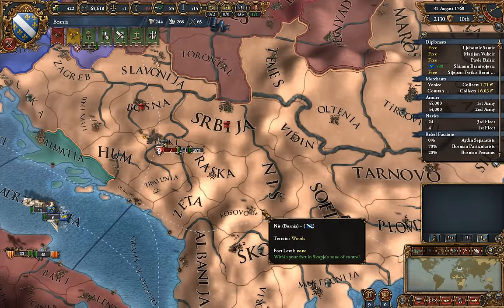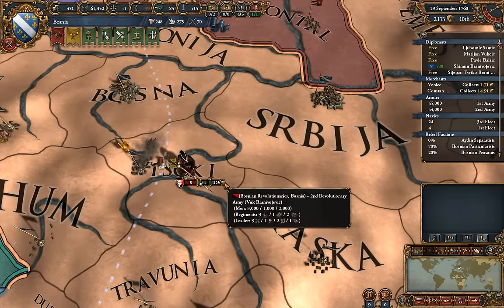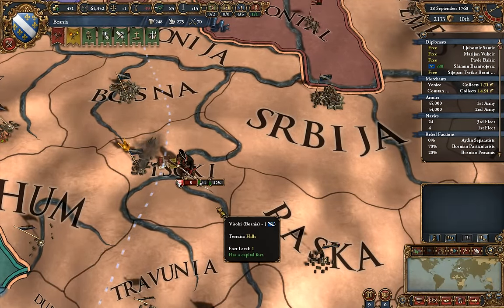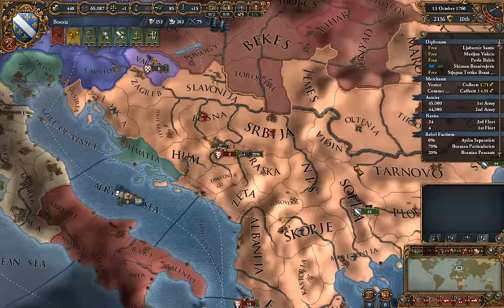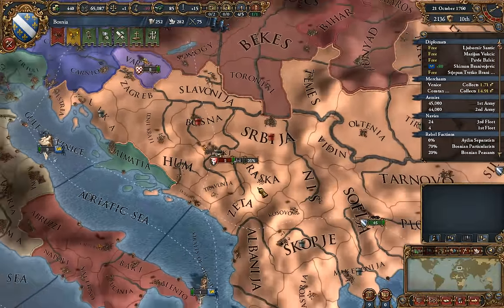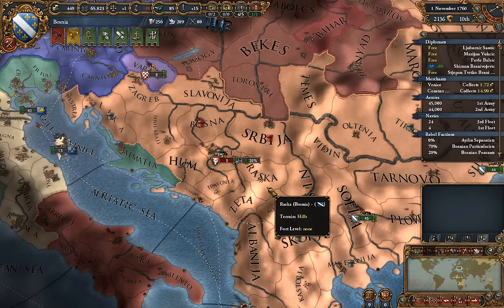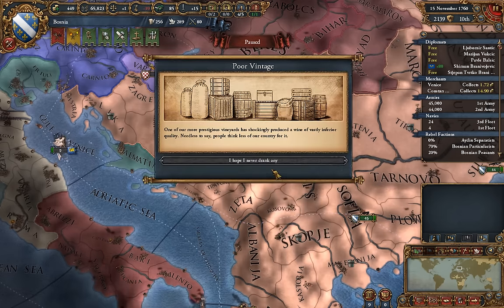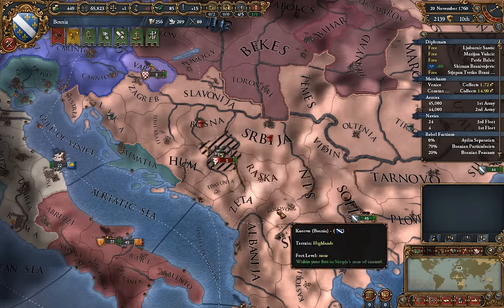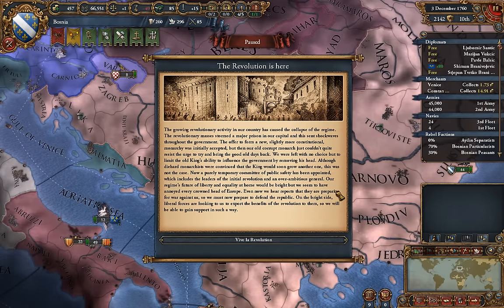It shouldn't take too much longer here. Watch them get up to like 98% and still can't siege it down for some reason — it's like the one time you want them to actually siege. Siege disease outbreak. Well... take your time. So they've taken over our capital, and next month the revolution is here.